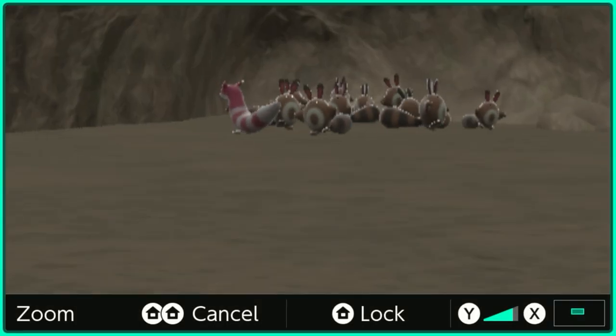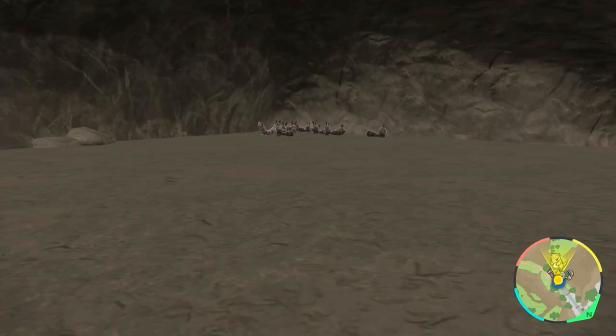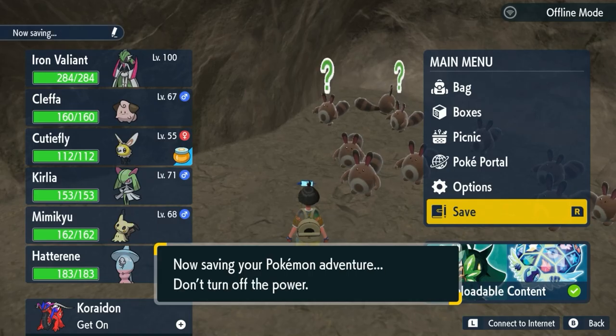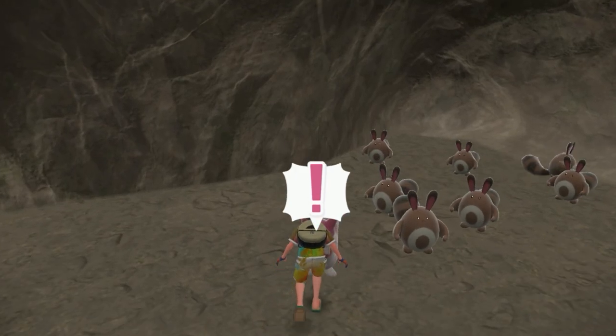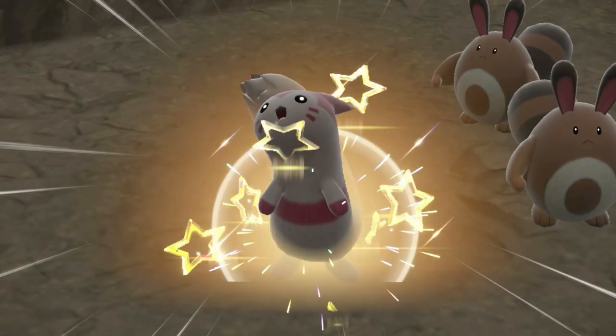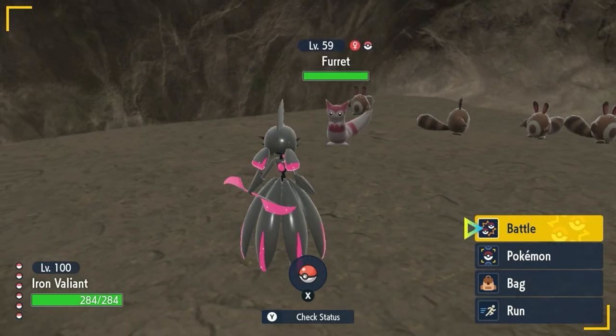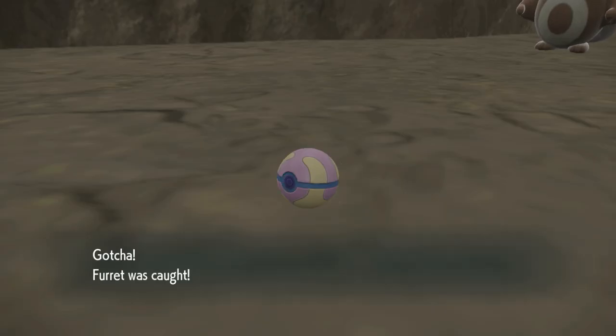It looks like I got the shiny! Come here — where did it go? That was scary. And just like that, the technique works. Picnic reset might be better than fighting because you get a bunch coming at once and they can all just disappear in one go.